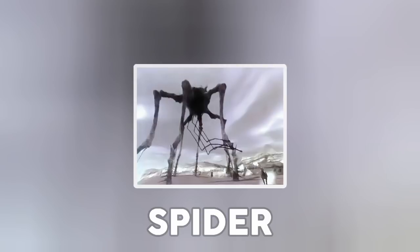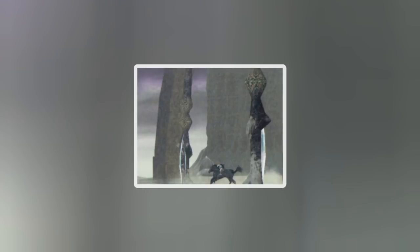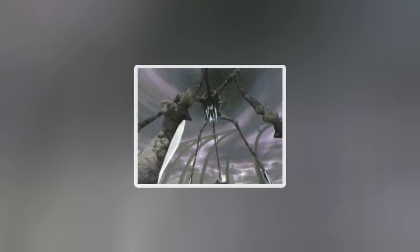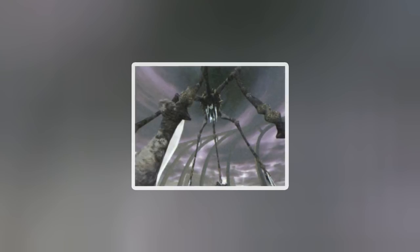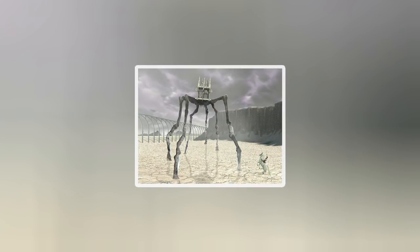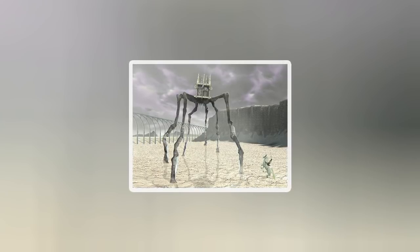Spider, as the developers called it, is an abandoned colossus that looked like daddy long legs. To defeat it, the player had to ride Agro and cut through all 6 of its legs, which would destroy its posture and cause it to fall. Then the player would run up to where Spider fell and jump into its open mouth to stab its major sigil — likely repeated at least once. In an interview about Spider's removal, Fumito Ueda stated: 'Spider was meant to be defeated by slashing it with your sword while riding Agro, but that would have required us to put a special motion just to battle this colossus, so I didn't think it was very elegant.'